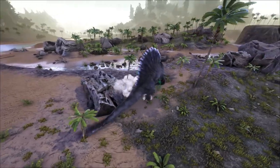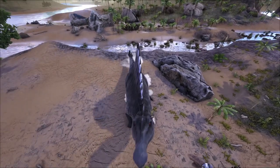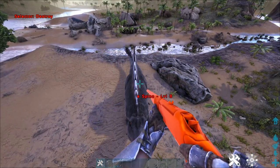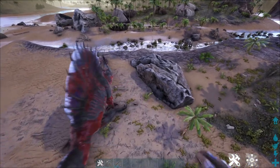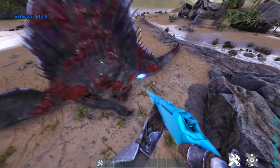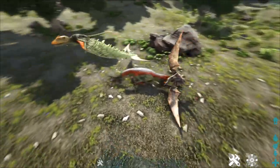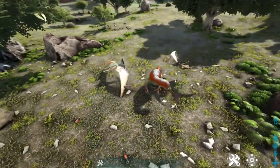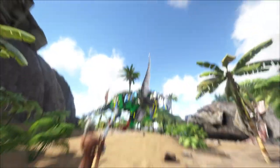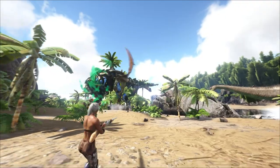Number 3, the effect of the dart lasts 30 seconds, but some creatures seem to attack after this effect has worn off. Number 4, Pteranodons en masse are terrifying. This dart seems best utilized in PvP circumstances. Number 5, being able to aggro wild creatures onto other players and whatnot.